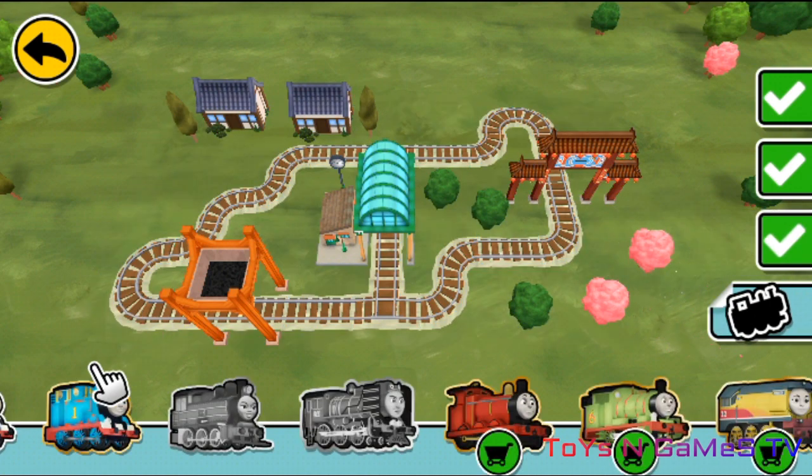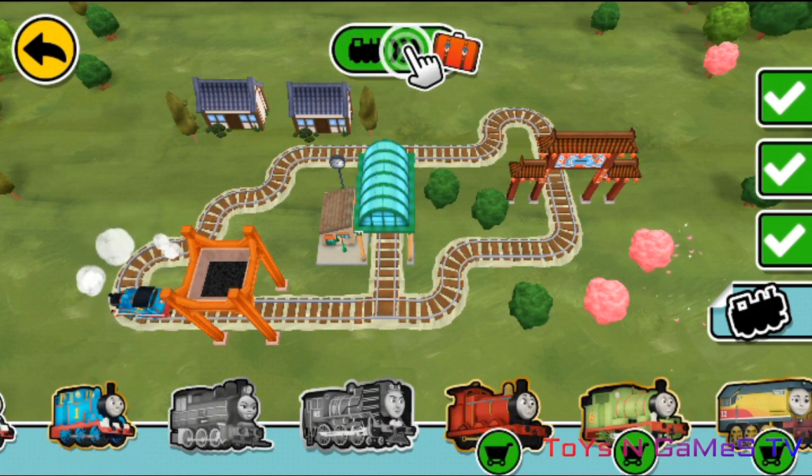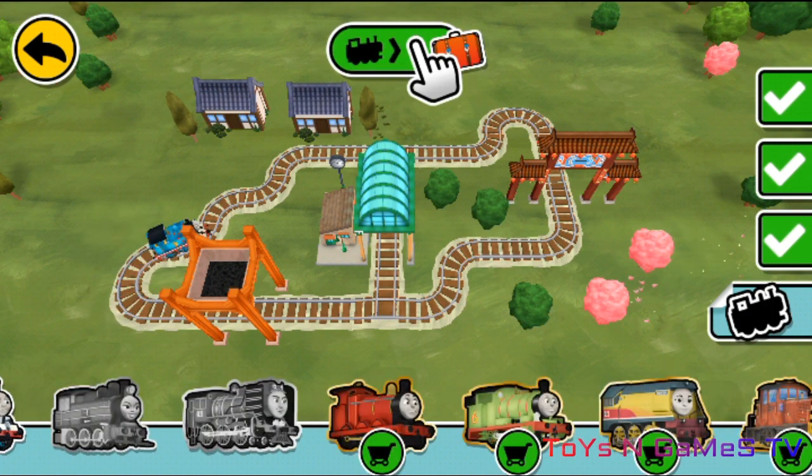Drag a train to the track. Fantastic! Now let's see how fun this track is to ride! Tap on the bouncing train button and hold on tight.